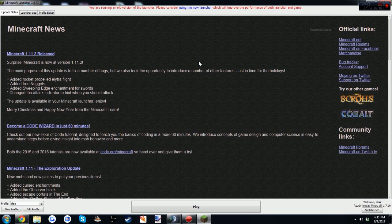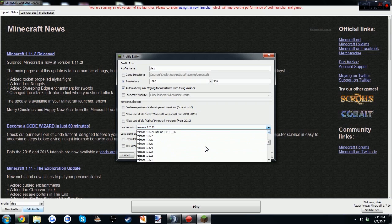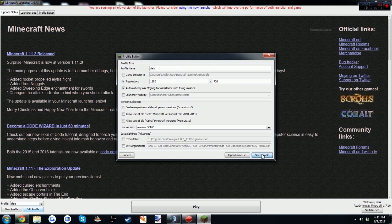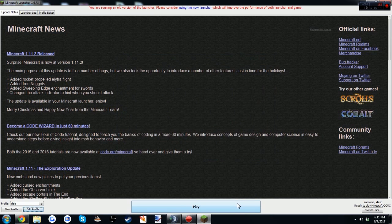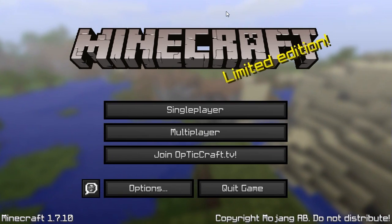Now I have my Minecraft open. As you can see in the bottom it says ready to play Minecraft 1.7.10. You don't want to hit play yet — you want to go over here to edit profile and use versions. It's gonna be pretty much all the way at the top right here: release OCMC. You should hit save profile and play.